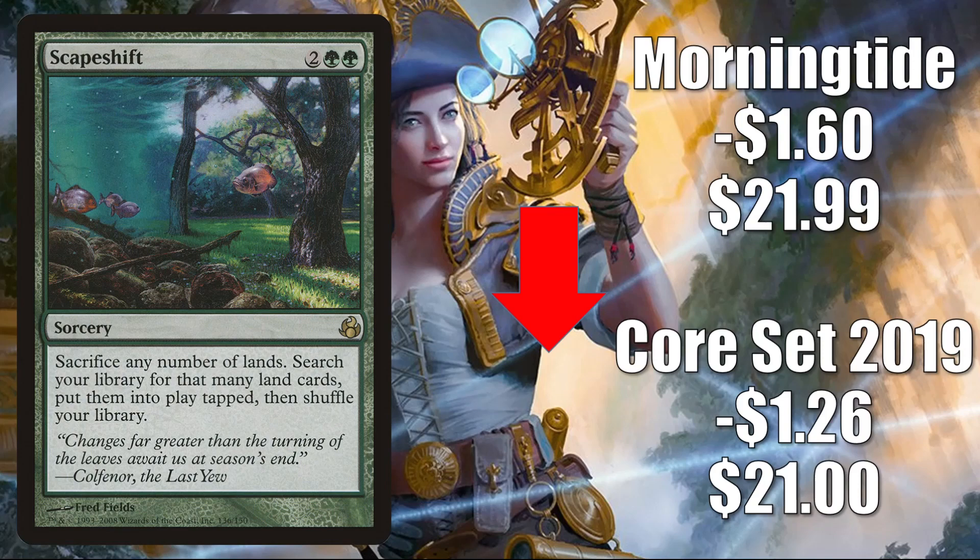Again, including some of the new builds like Omnath Locus of Creation, Obuun Mul Daya Ancestor, and more. Remember, Commander Legends is adding support to those lands builds as well, with some cards from the main set as well as cards from the Commander Legends Commander deck Reap the Tides.